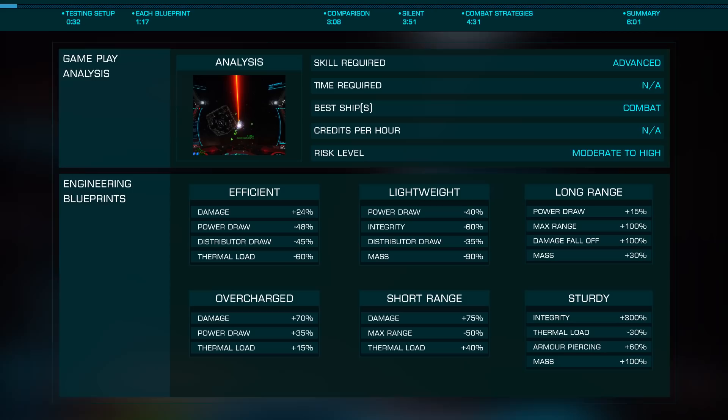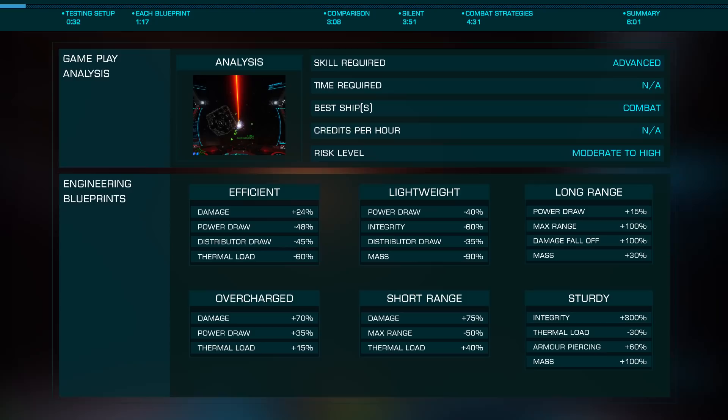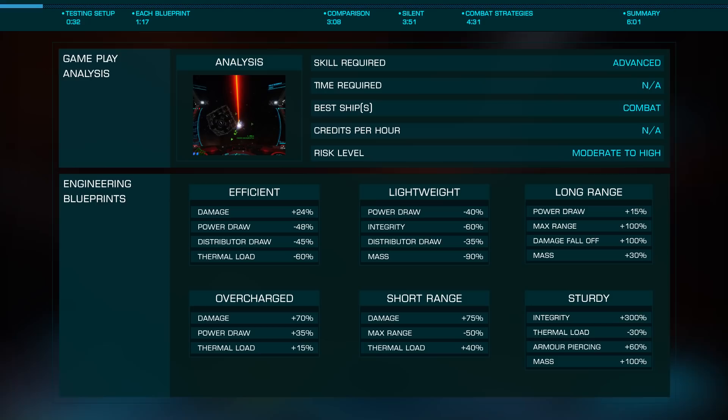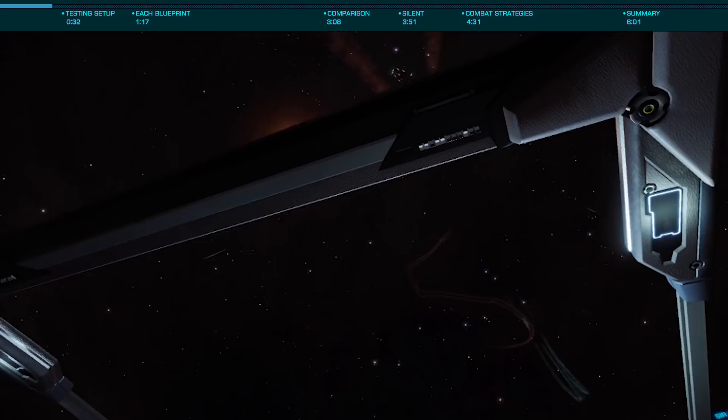The thermal vent experimental effect for beam lasers is one of the most useful engineering modifications available. This effect vents your ship's heat into your target, so long as you are striking that target, allowing for the use of much higher heat weapons or the use of shield cell banks without the need for heat sinks. Today we're going to look at using thermal vent solely to vent heat during silent running, and as part of an overall combat strategy.